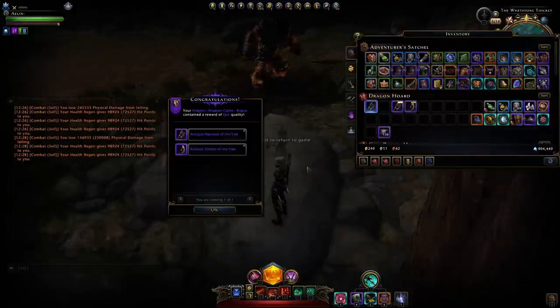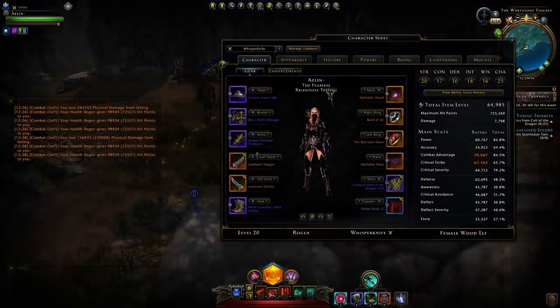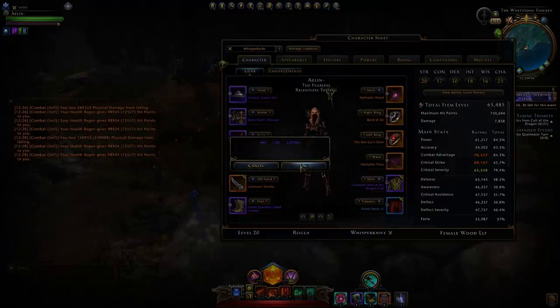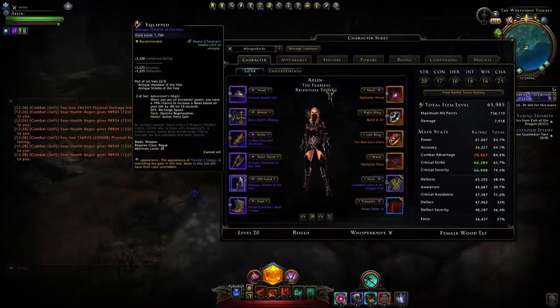We can simply discard extra copies. Now these weapons you can use from the get-go, but I don't exactly recommend doing so. If we slot them in, you can see they'll become bound. Looking at the tooltip, whenever you use an encounter power you have a 10% chance to gain a 4% bonus to your role — and as a DPS that's just going to be 4% recharge speed. That's terrible.